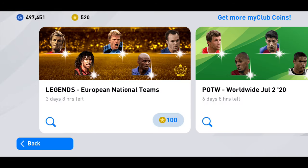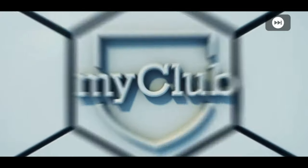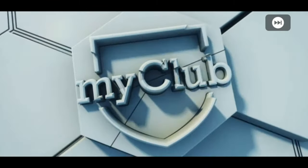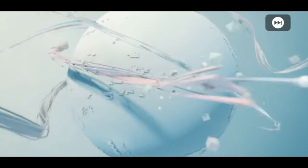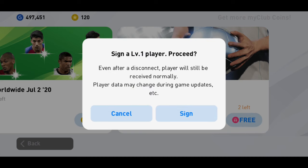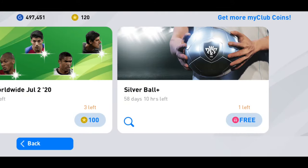We weren't so lucky in that round. We got 'patterned off' - that's the first legend player we signed. Let's go for another shot and hope we're lucky. We're unlucky again, so we're going to open some silver balls first to increase the probability.